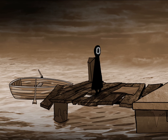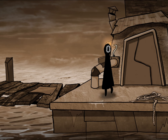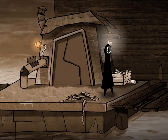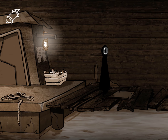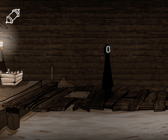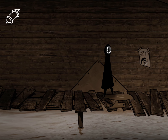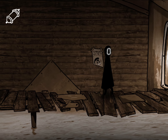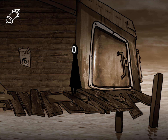Okay, let's go over here. He walks very slowly. Grab that. There's nothing on the other side but if you want to look, you can. Just this locked door here, okay, let's go back.